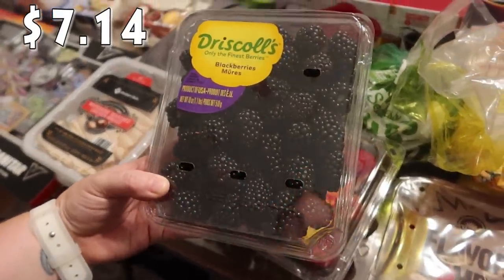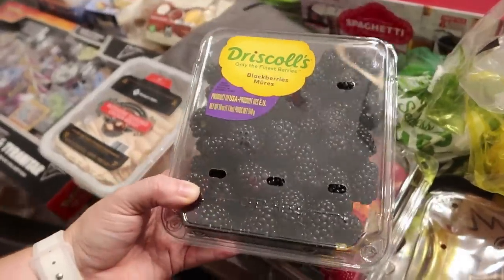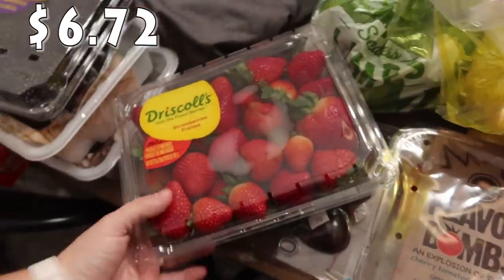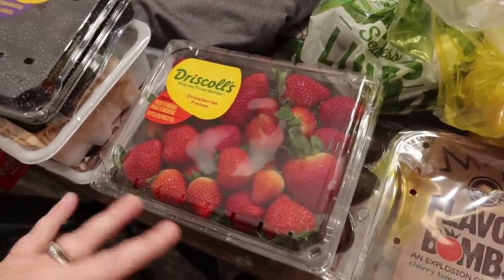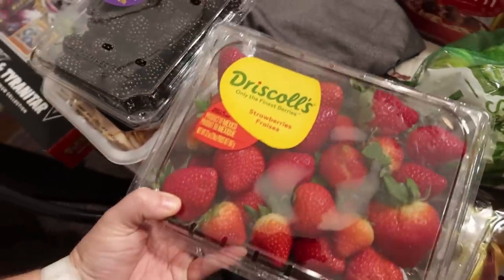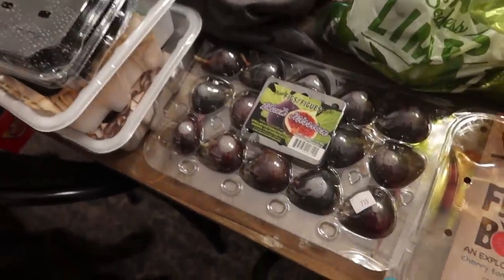Down here I got a big container of blackberries — these look so good. Rose is going to dive right into those; she's really loving blackberries right now. And strawberries — I have to get strawberries every single week. Bryce loves strawberries, Mark loves strawberries. The girls go for other fruit first but they like strawberries too. Driscoll's is just our favorite brand — their fruit always looks fantastic.